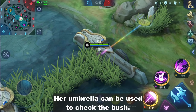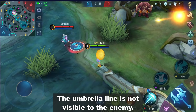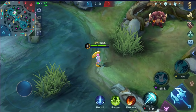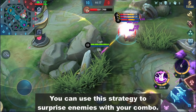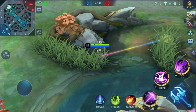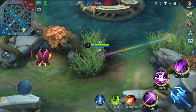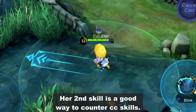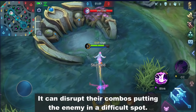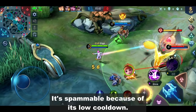Her umbrella can be used to check bushes. The umbrella line is not visible to the enemy, so you can use this strategy to surprise enemies with your combo. Here are my favorite spots. The second skill is also a good way to counter CC skills — it can disrupt their combos, putting the enemy in a difficult spot. The range of her umbrella is pretty good, so you can use this to poke safely. It's spammable because of its low cooldown.